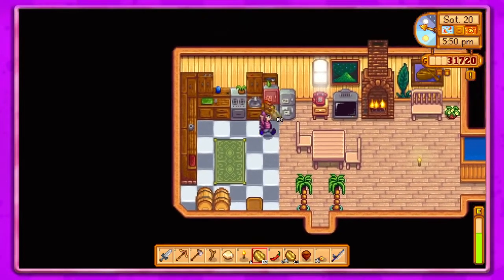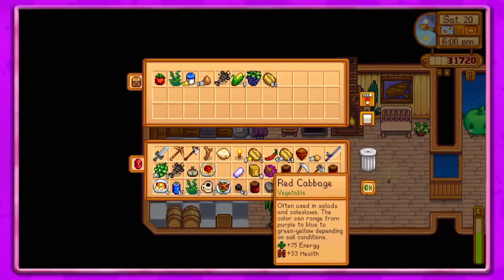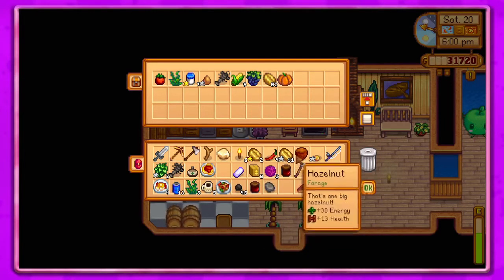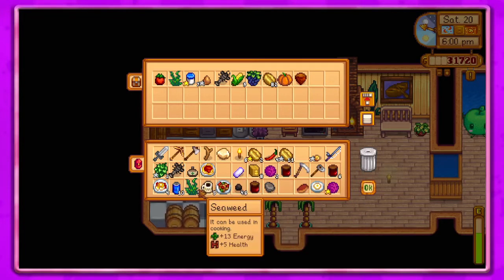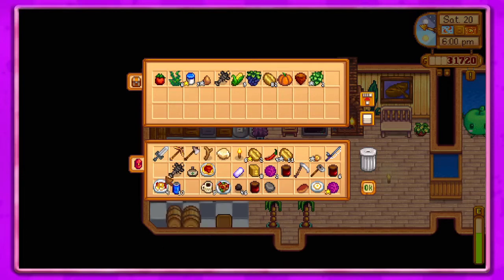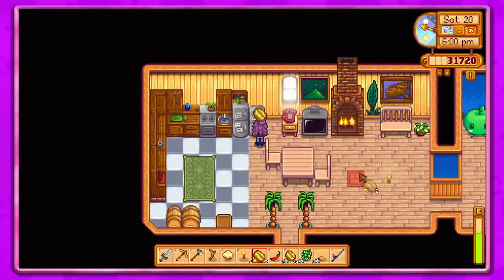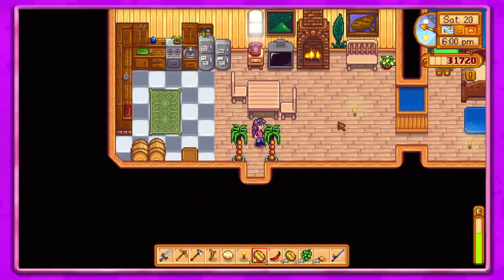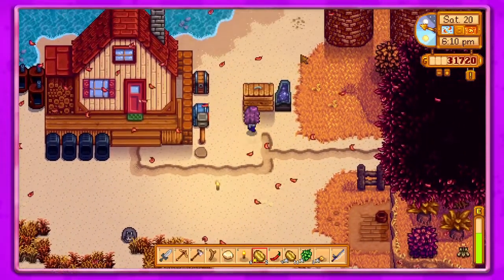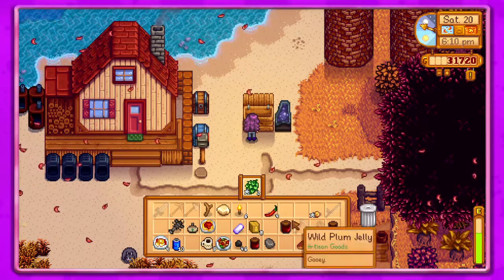Let's put that over here. I think we'll sell the star stuff. I guess that can be used for cooking. Nah, I'm going to sell that. I never know what to put in the fridge versus what to just sell. The problem with putting the coffee in the kegs is you can't mix the star quality of it, which gets a little bit annoying, but it's okay.